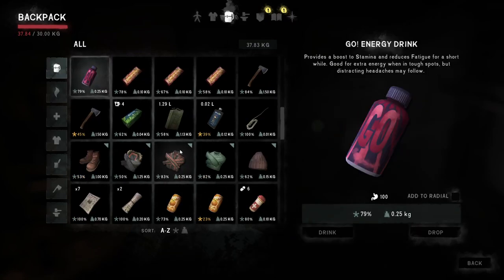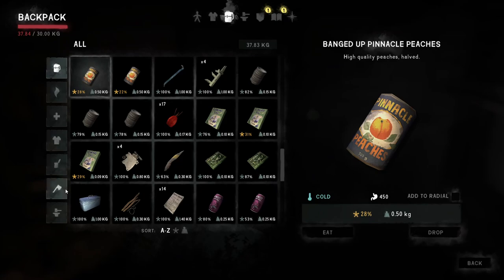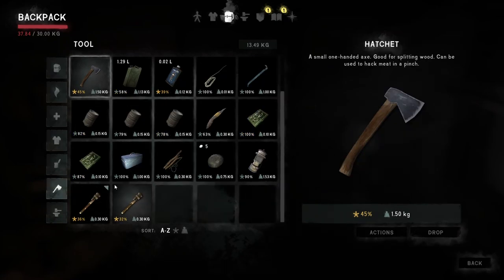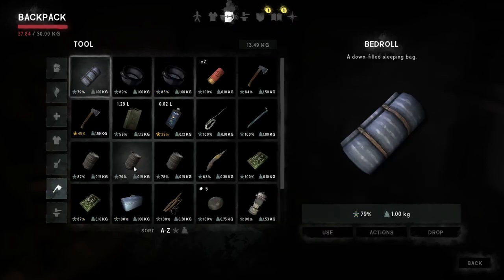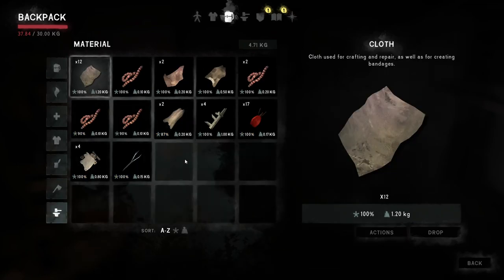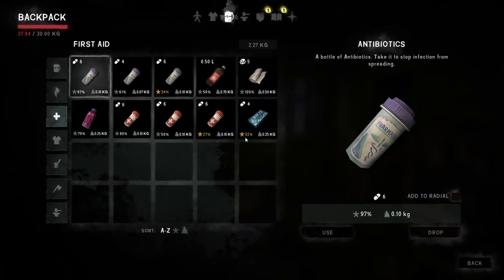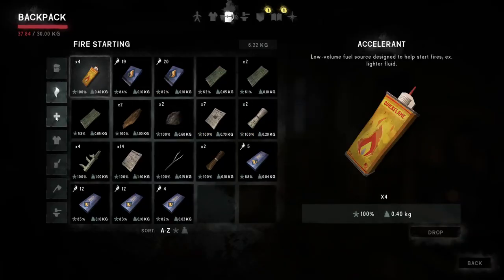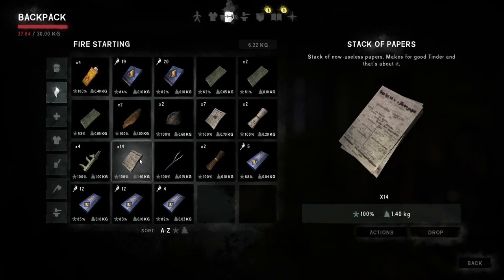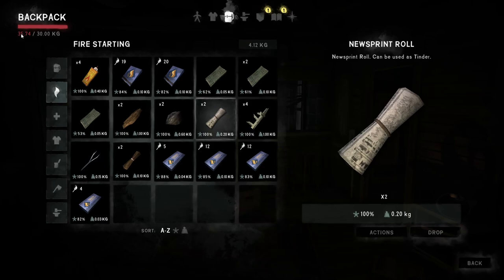I want to move some items from my inventory because I'm almost eight kilos over the limit. We need to remove some heavy stuff — but I need everything. There's fuel, all the tools are heavy, I have firewood. Very difficult. With food and water we are okay, so we don't need to carry a lot.